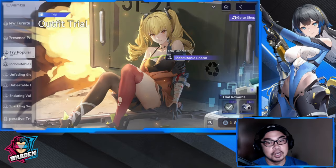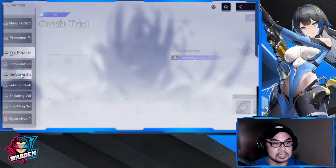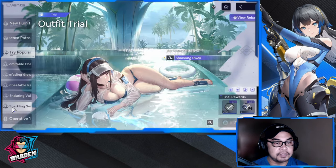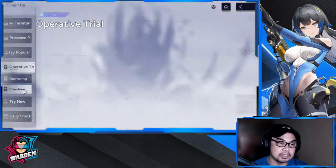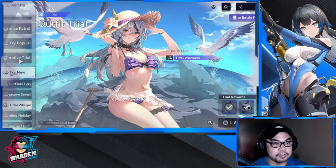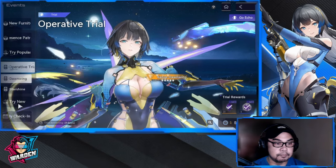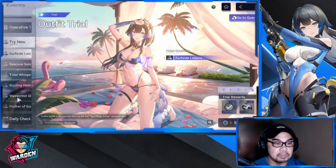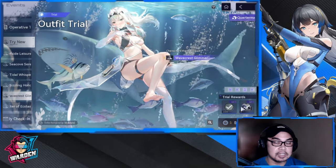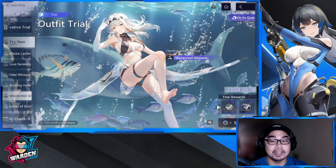Also during a patch there are trials — either a skin trial or an operative trial. Please take note: don't miss some of them because they contain materials you need for leveling up. For example, for a new operative it's going to be Digicash. There's also Silver Buck, because you need a lot of Silver Buck in this game.